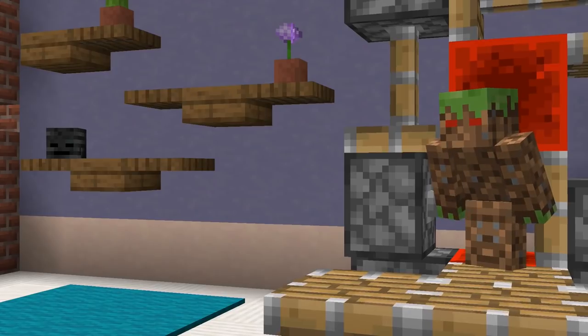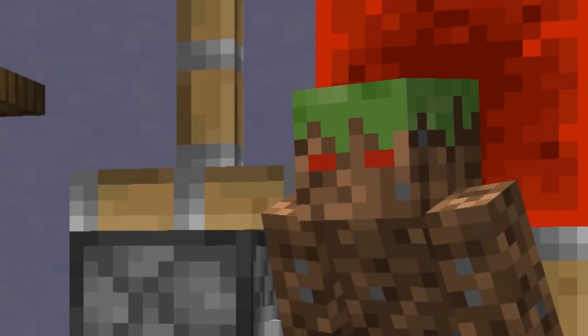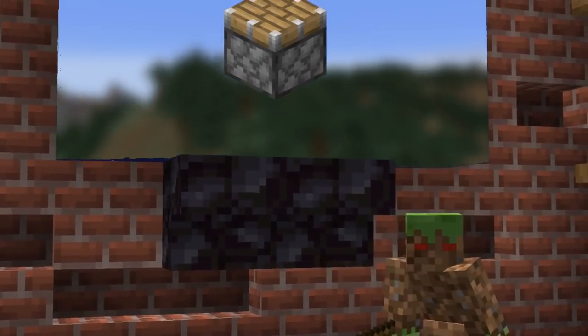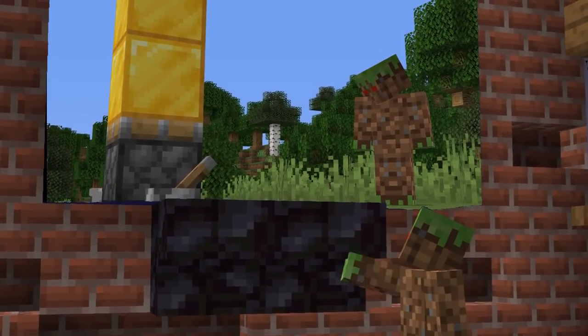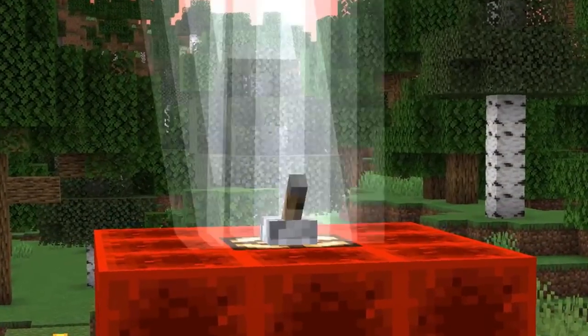What I plan to do in this video is find out how much energy a piston requires to do what a piston does. To do that, we need to figure out how fast the piston head moves, find out what the heaviest block in Minecraft is that a piston can push, and finally calculate the energy required to just make this thing work.